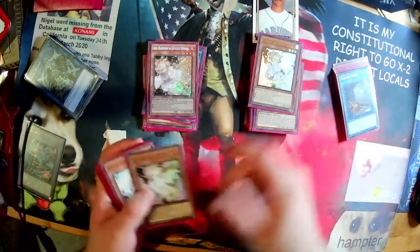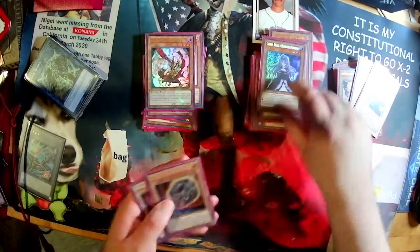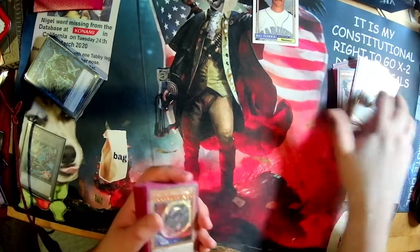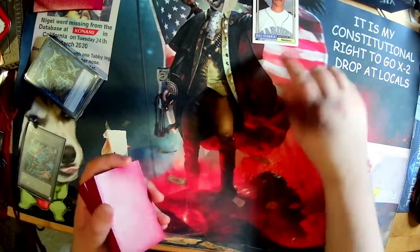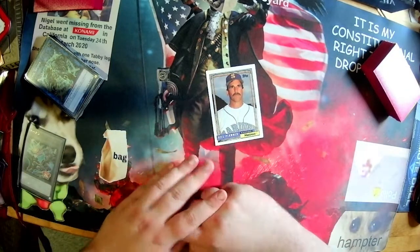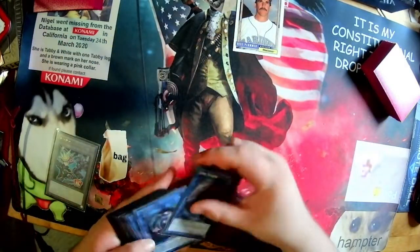Hand traps: three Ash Blossom, three Effect Veiler, two Ghost Ogre, two Droll & Lock Bird, and two Nibiru. That brings it to a perfect 41 cards because I threw in the second Griffin at the last minute and it worked out really well. Shout-out to Bill Plummer — he was my field center and won me a lot of games, usually as the Brave token, sometimes a Cybers Gadget token or an Abyss Actor token. Bill Plummer beatdown is definitely the best deck for the new format.